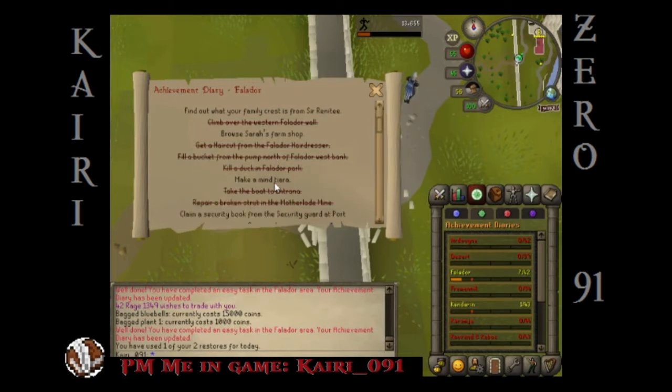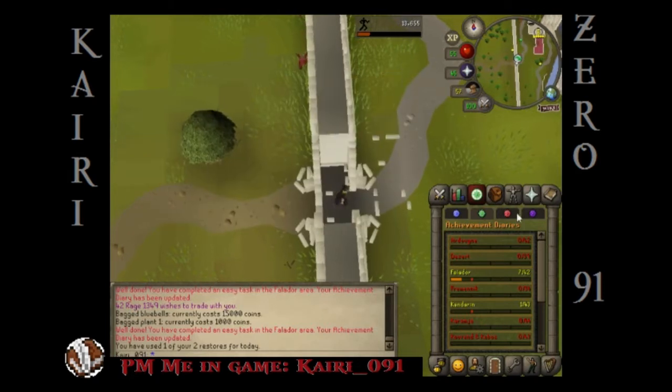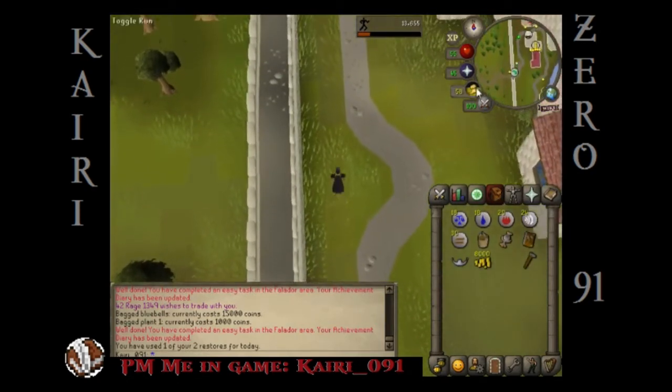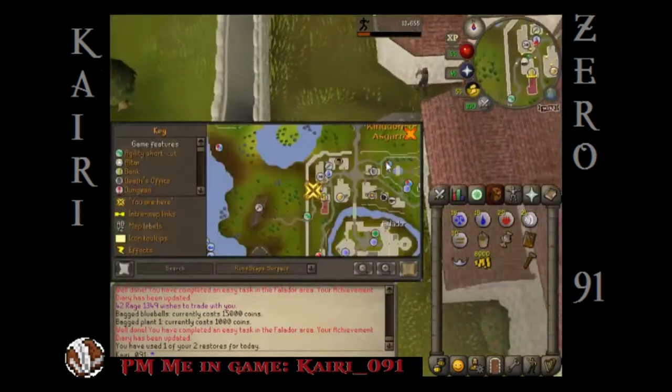The next thing we're going to do is make a mine tiara. No — we just made a silver tiara, we gotta add the mine talisman to it. So let's head up to the mine altar — I think you said it's to the left of the mountain, right?